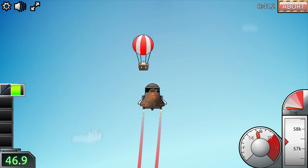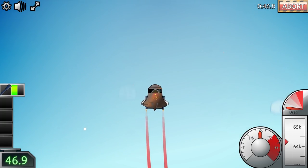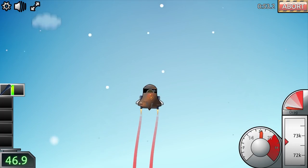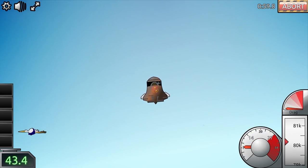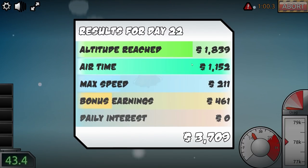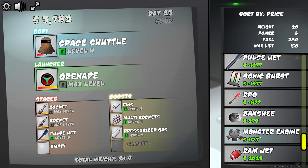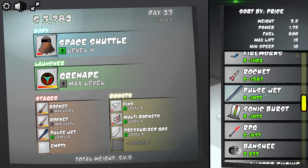As soon as the rockets kick in they're thrusting quite well. I think I'll keep the capsule we've got — it's the best one available — and upgrade the boosters and ancillary stuff. We got over 80k so that's actually not bad with a minute's flight time, but those smaller boosters didn't do much for us. Altitude wasn't great, airtime was okay. We've still got a bit of money, so let's replace these rockets. We've got RPGs, a monster engine, a ramjet and a shuttle reactor.